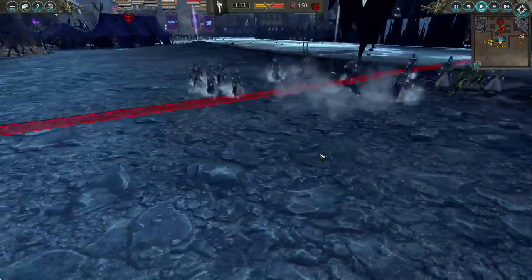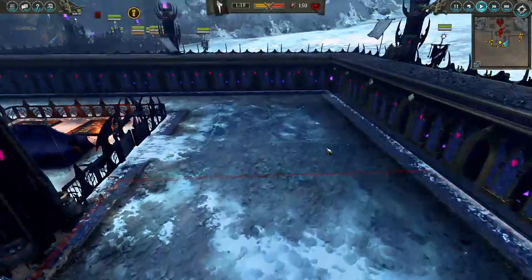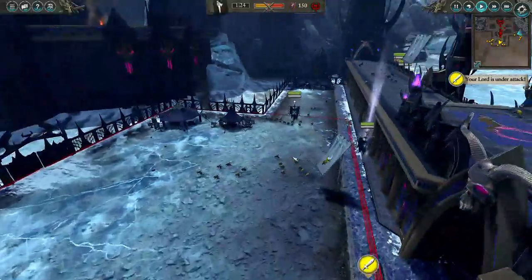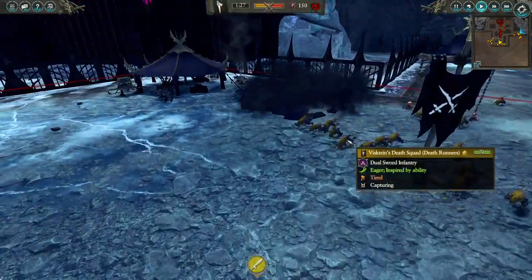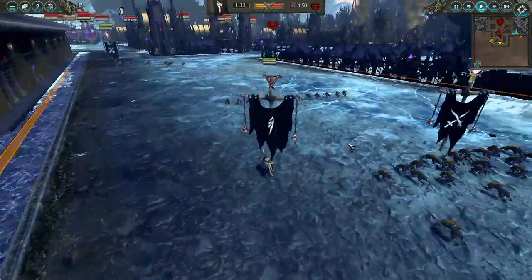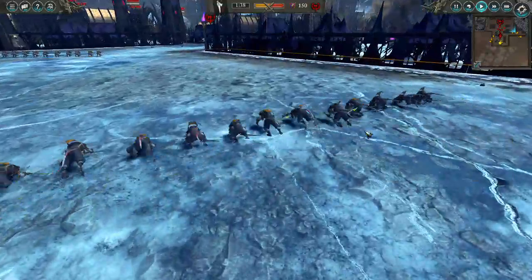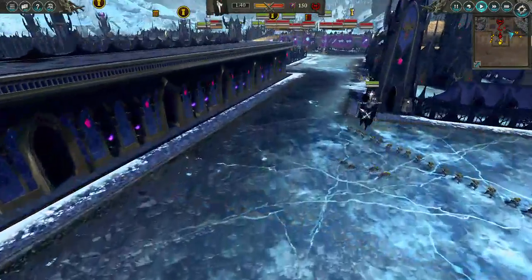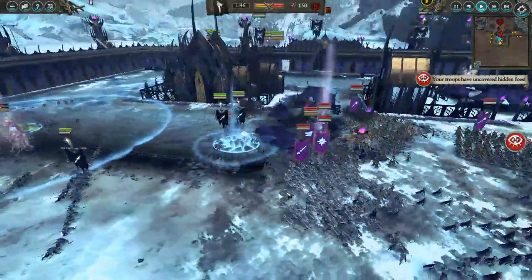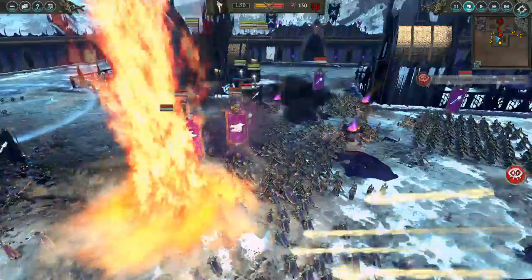Now we're going into normal speed. I sent Snitch down here to kill the Reaper bolt throwers and he is going to do just that. This is the exact same army comp I used to do the three and a half minute victory — I vanguard deployed my entire army right next to their capture point, that's how I won so quickly. And this is what they do — this spell just cracks me up. You see this bolt? It runs right into their own units.